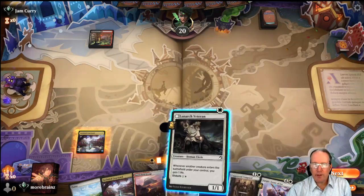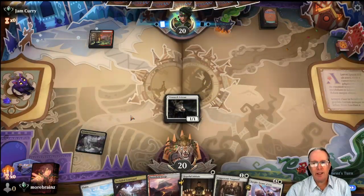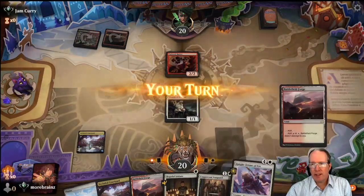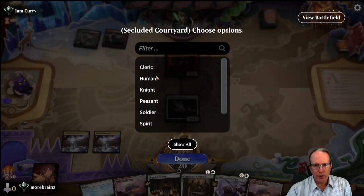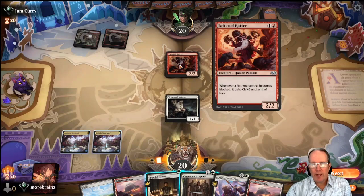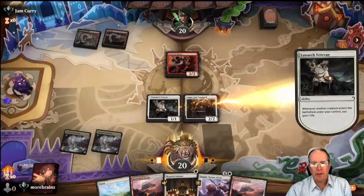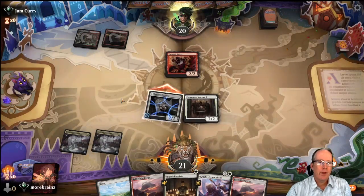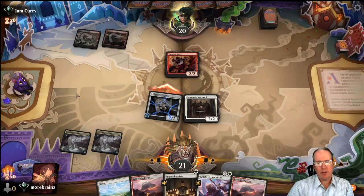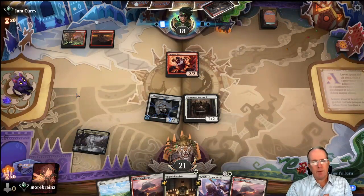So we're going to throw out the Veteran - it's probably going to get hit, but we really like to get some life against black-red. The idea of these decks is to have a lot of one-drops so that they act as basically lands to cast our Knight Aaron of Eos. You can really start to go off with them on that. Okay, Tattered Ratter - this is something new. We'll put out the Vanguard and see what happens.